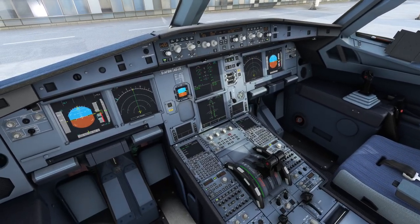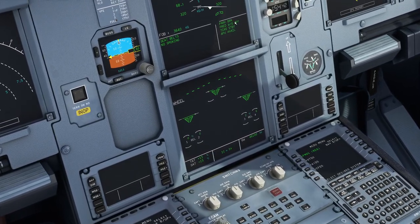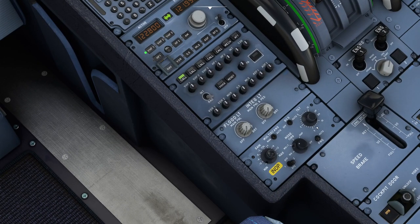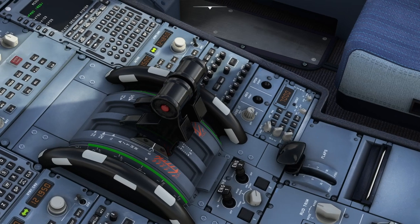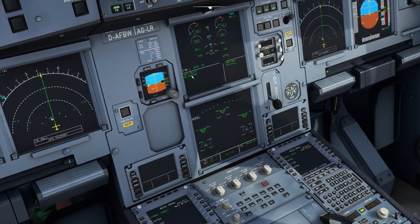Looking at the screen, it's complaining we haven't got the predictive wind shear switch on and we haven't got TCAS. Predictive wind shear is part of the flight dynamics and is a small switch down by the speed brake. TCAS — the traffic collision and avoidance system — is the panel at the far bottom right of the central pedestal; just switch it on and change its mode to TA/RA typically.